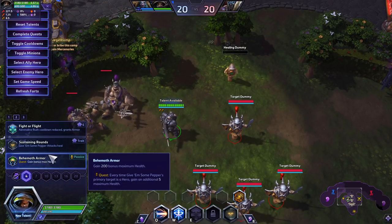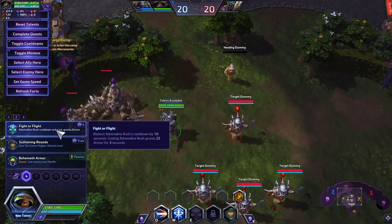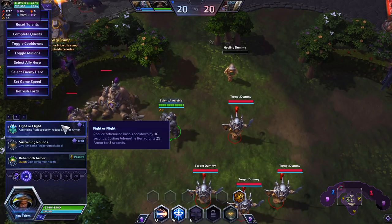Then we're going to take Fight or Flight. This reduces the cooldown of Adrenaline Rush and gives us 25 armor for 3 seconds when we activate it, reducing the damage we take by 25% at the most critical moment — when someone's jumping on us and burst damage is incoming. Shaving off 10 seconds also makes it easier to keep that cooldown low and stay topped off throughout the fight.